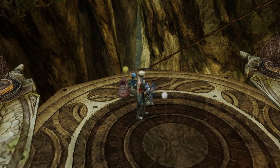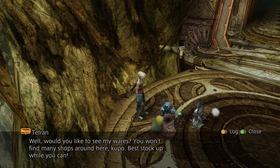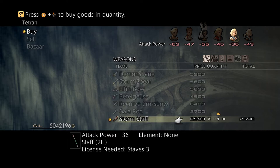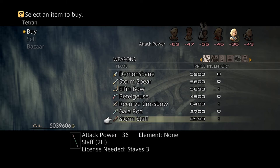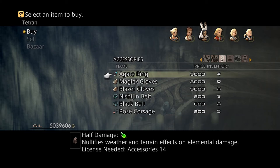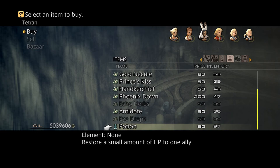First things first — touch the save crystal and buy a map. Now it's time to get one of the best spells in the game. Oh, look at the stuff you can buy here — you can buy a storm staff. It boosts lightning and I'm gonna go ahead and get it. I usually say don't buy a weapon, but I really don't feel like searching for one of those. This other stuff I get later, so no point buying that. Chronos tear, gold needle, phoenix down — these items I don't need.